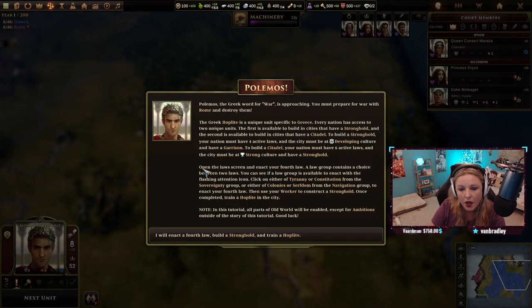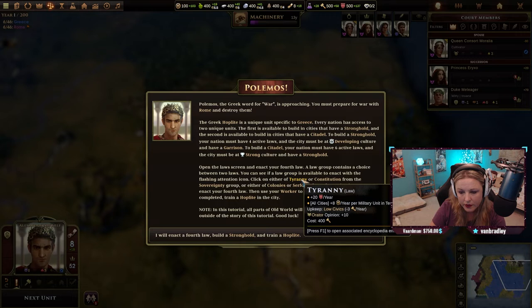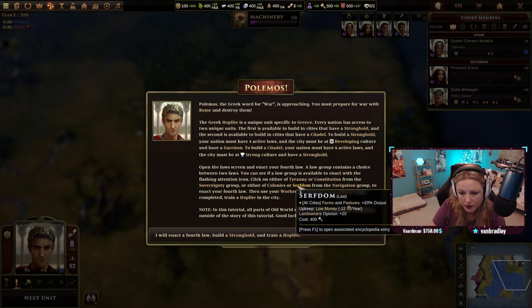Open the law screen and enact your fourth law. A law group contains a choice between two laws, and you can see if a law group is available to enact with the flashing attention icon. Click on either tyranny or constitution from the sovereignty group, or either of colonies or serfdom from the navigation group to enact your fourth law.